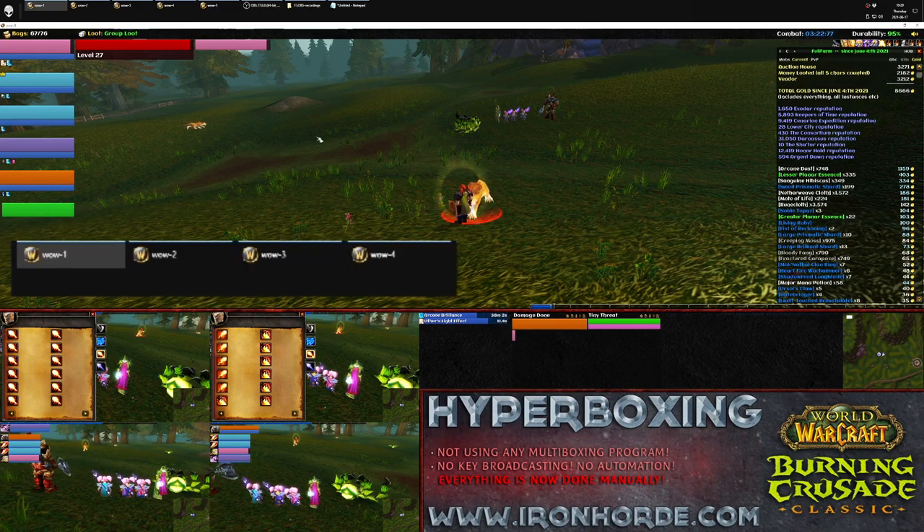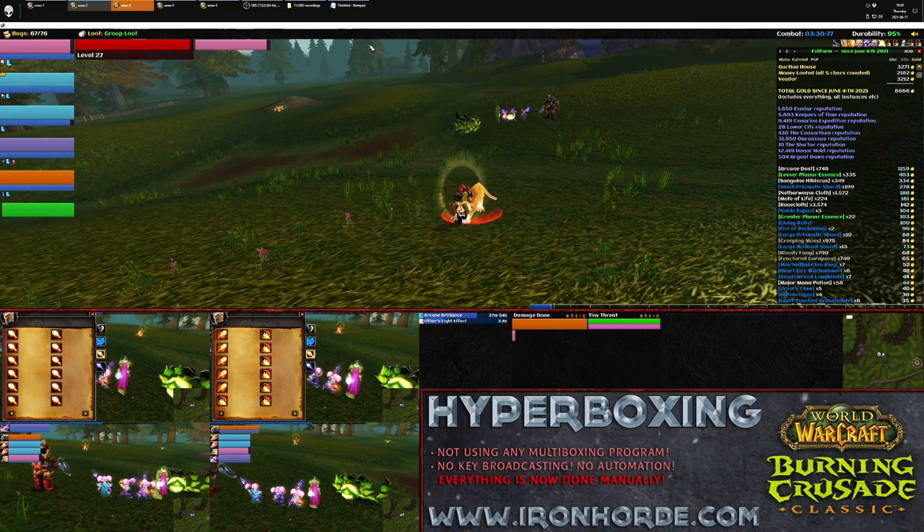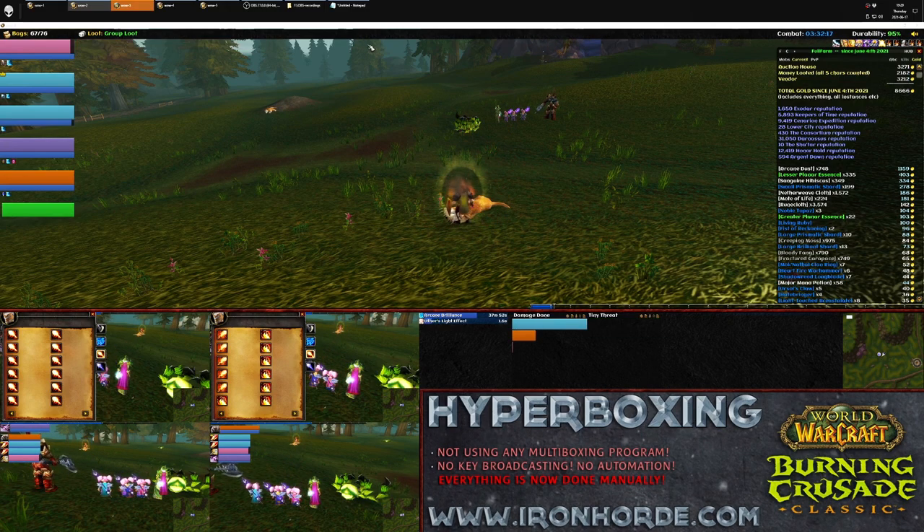Here's how it looks if I try to press it as fast as possible. As you can see, it would be fired and land on the mob at different times. The third character was still channelling Pyroblast when the second character had already got the fireball in.